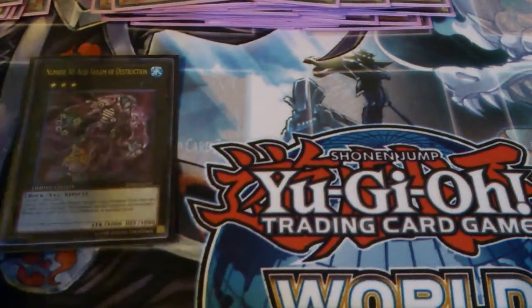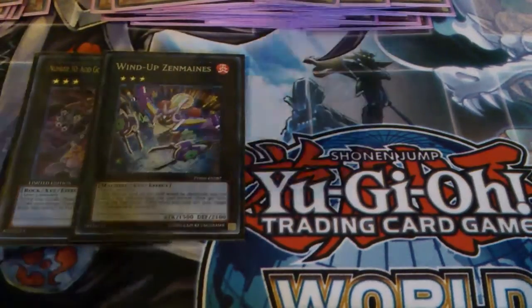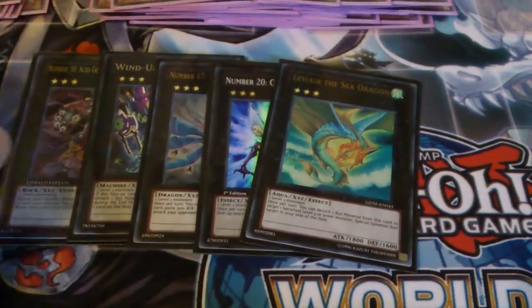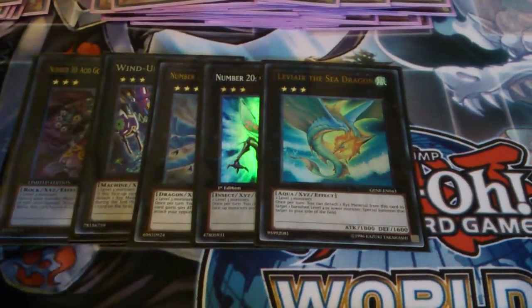For the extra I'm going to play Acid Golem, Zenmaines, Leviathan Dragon, Giga-Brilliant, and Leviair for the rank threes. I really want to make room for a Temtempo but I don't want to cut anything at the moment.